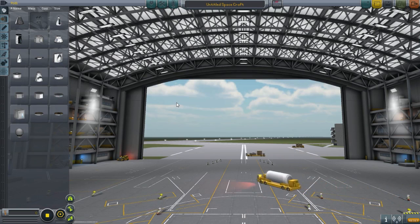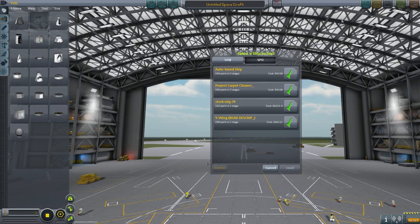Hi everybody, welcome to the Kerbal Space Program. This is the Subscriber Designs episode 27. My name is Jenny and today I'm covering for Heretic as he is not here today. I don't know why, but let's just proceed on, shall we?